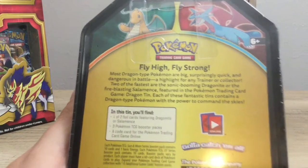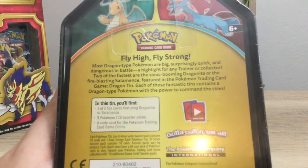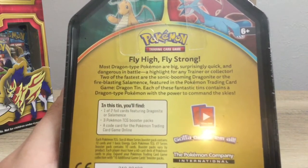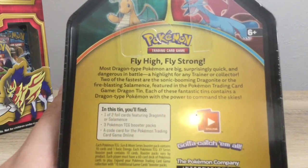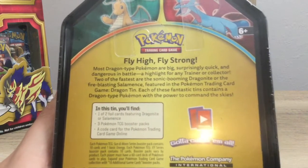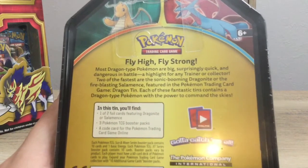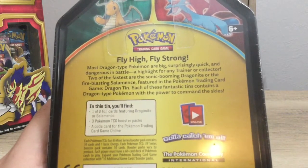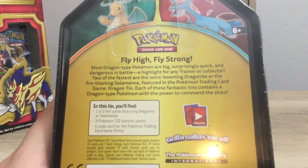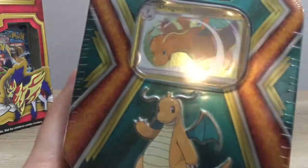Now we're going to look at the Dragonite 10 here. Each of these fantastic 10s contains a Dragonite Pokemon with the power to command the skies. In this 10, we're going to get either a Dragonite or Solomits card, a set of three Pokemon booster packs, and then a code card for the game. We got the Dragonite set, so let's open it up.